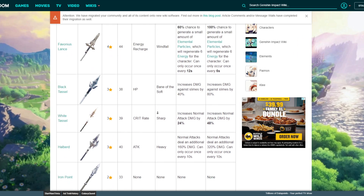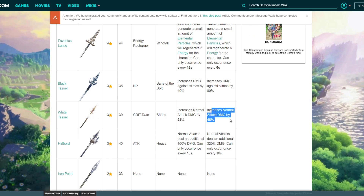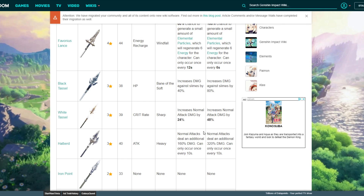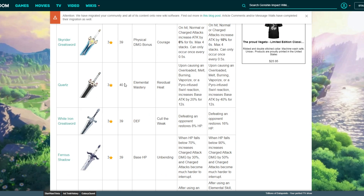Moving on to polearms — keep in mind there are only three three-star polearms. One gives you increased damage to slimes, which isn't that good. Another gives you crit rate and 48% normal attack damage boost, which is really nice. The third deals an additional 30% damage on normal attacks and can occur once every 10 seconds — like a mini Prototype Grudge. Both the crit rate one and the proc one are solid options if you don't have any better spears.